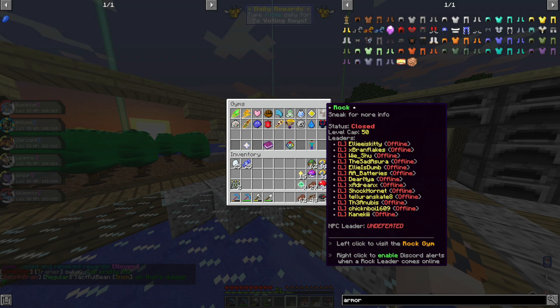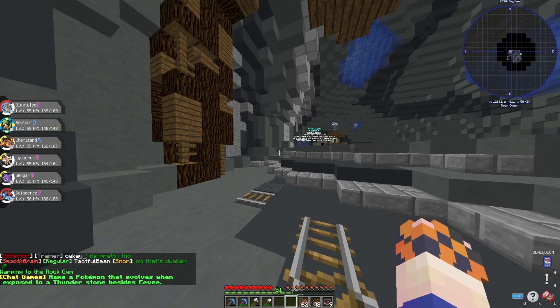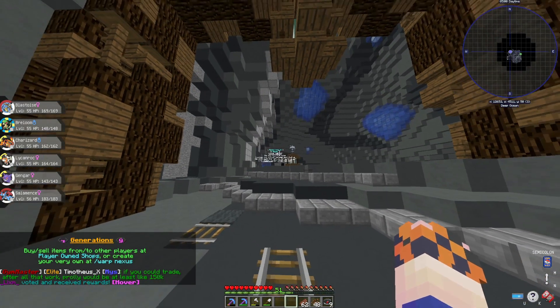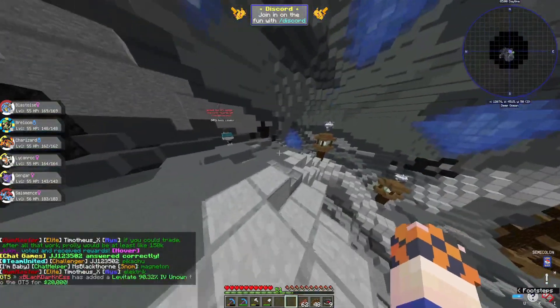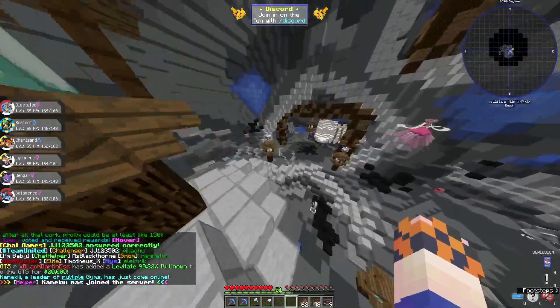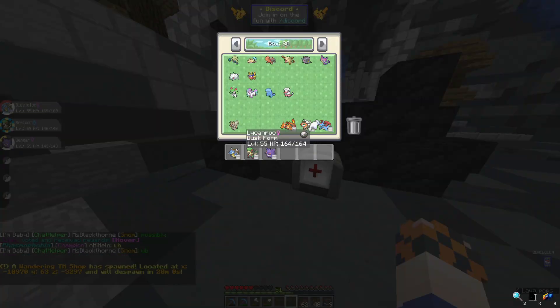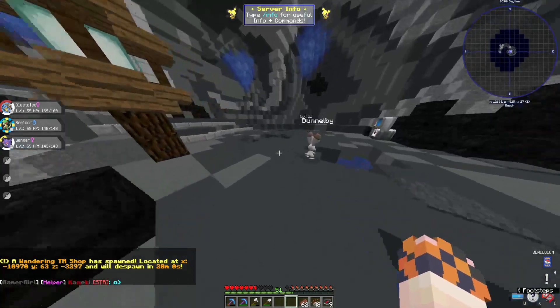I think we're going to go ahead and try to take on the Rock Gym. The Rock Gym is perfect for us - last time we tried we didn't have too many good Pokemon for it. But now we have a pretty solid setup. Being a Rock-type Gym, obviously we don't want to bring Charizard because he's quad weak. Salamence is sort of weak because he's Flying, but he's overleveled. Lycanroc's really good but doesn't really fit into this gym at all.